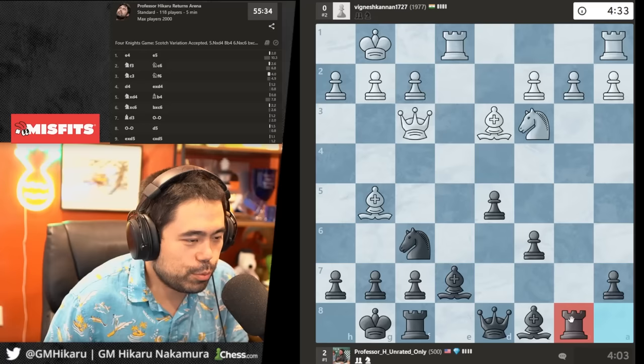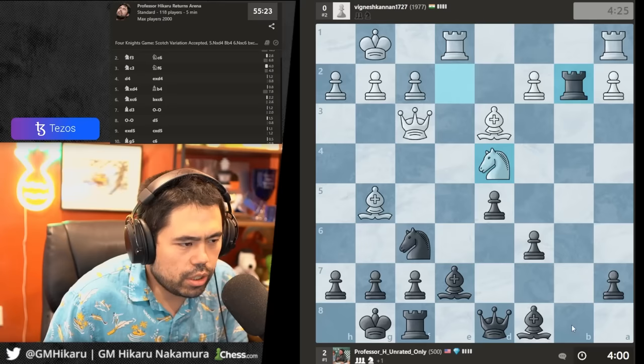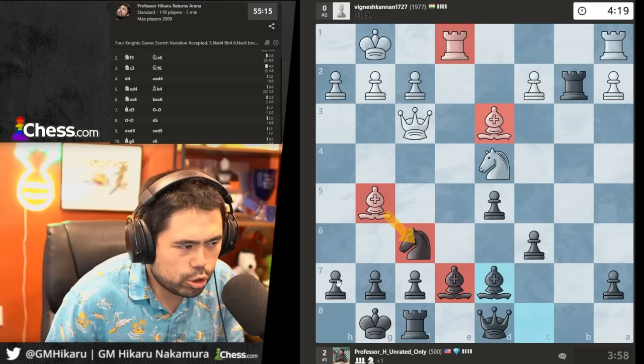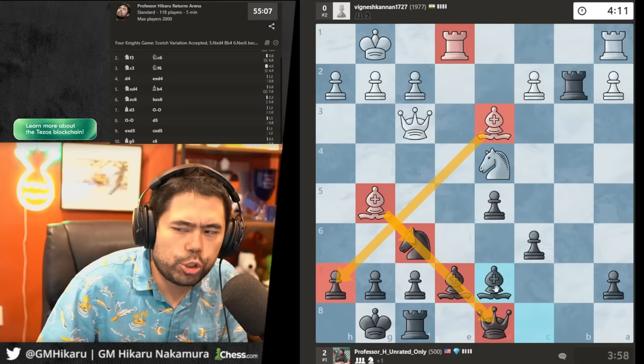It's kind of a weird activation of the rook, but if he's going to hang the pawn I can just take. Let's go here — guard the pawn on c6, play rook a8, move the bishop. There are some issues here with the active bishops on g5 and d3 which can cause me problems.